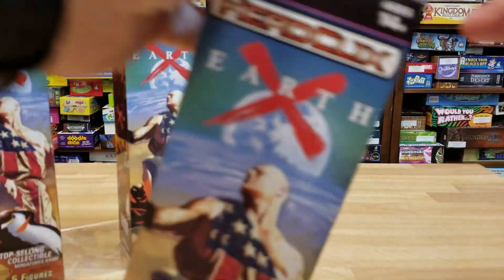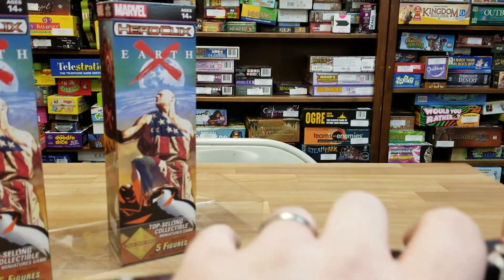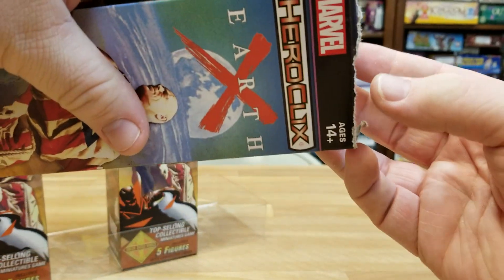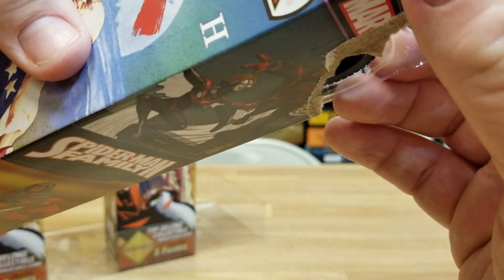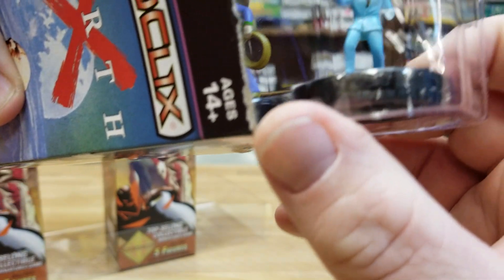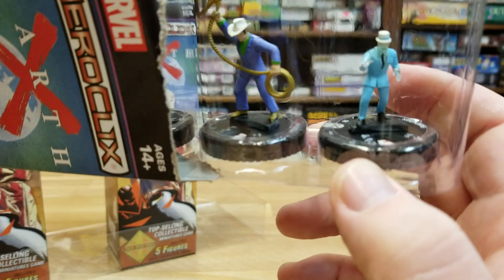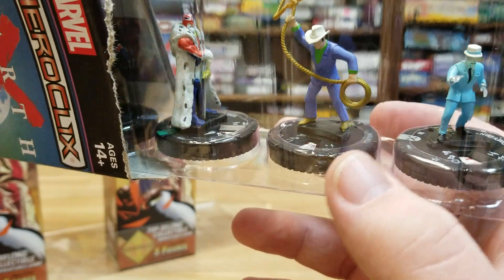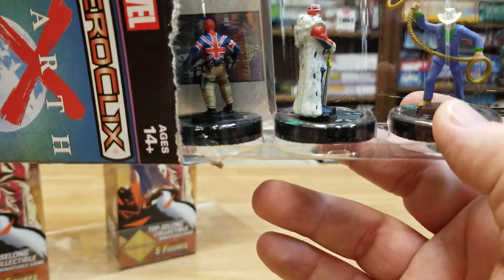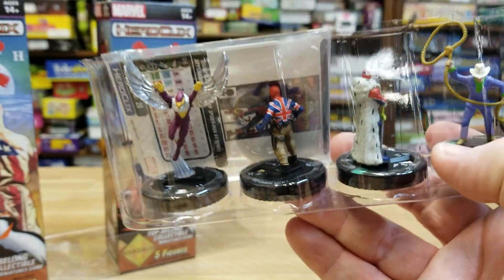Pack number eight. In number eight, we have the rare Fancy Dan — nice translucent, that's pretty neat. We also have uncommon Montana, King Britain, another red Union Jack, and a generic Voltron. And the camera almost took a tumble.